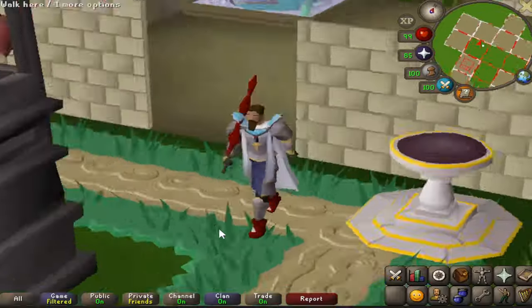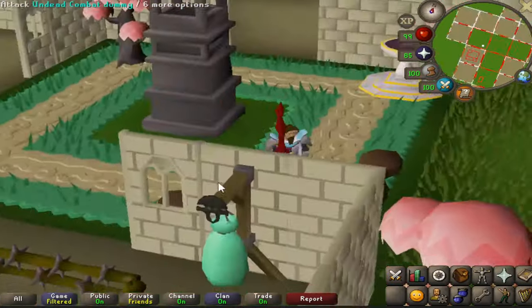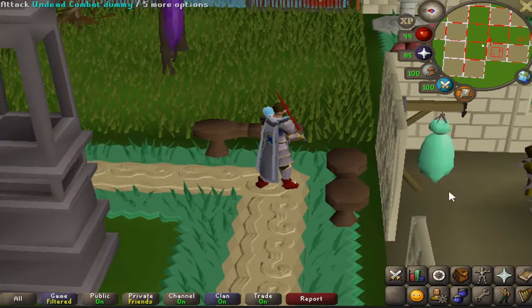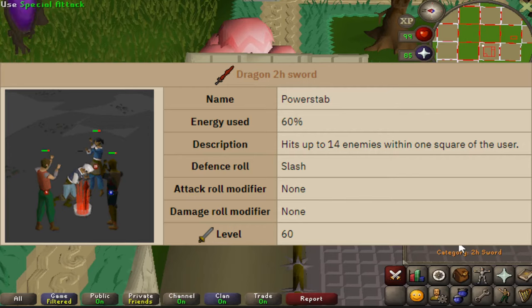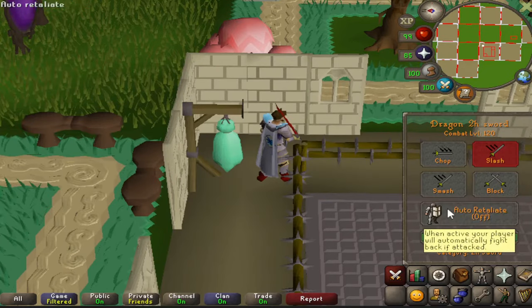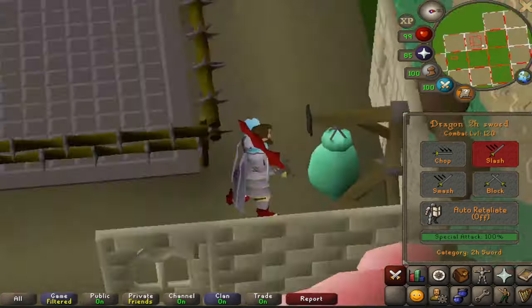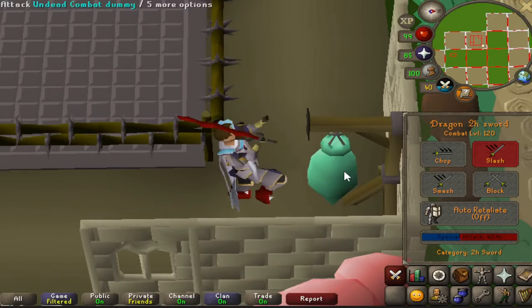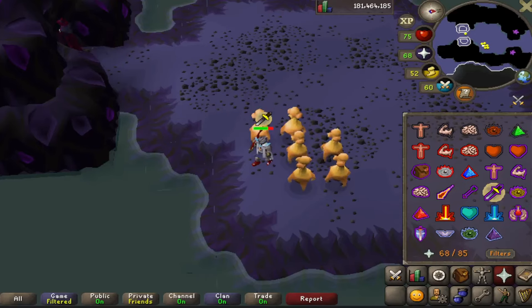First on the list at number 10 is the Dragon two-handed sword. Your character looks like a chad walking with this thing — the two swords are pretty cool to wield. The special attack is called Power Stab: it hits up to 14 enemies and uses 60% of your special attack bar. This was added in 2006 and is only obtained from the Kal'gerion Fight Queen boss or various Wilderness bosses. Let me show you the animation now.